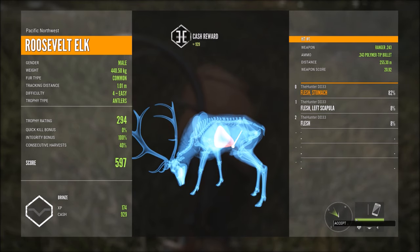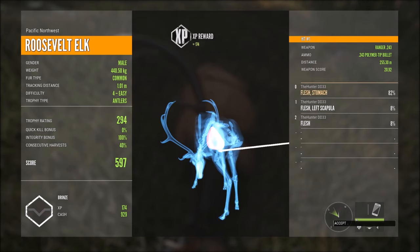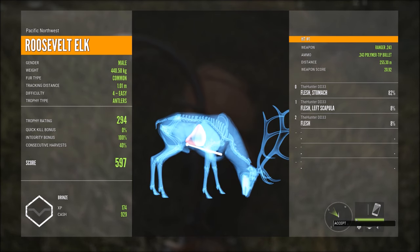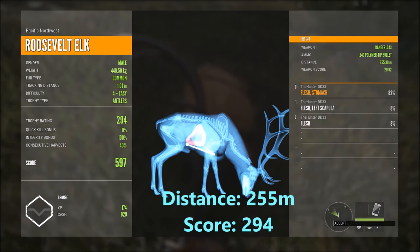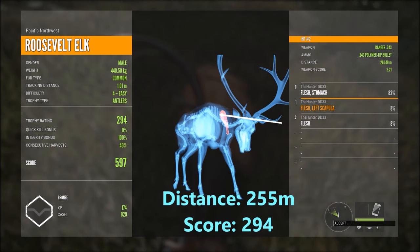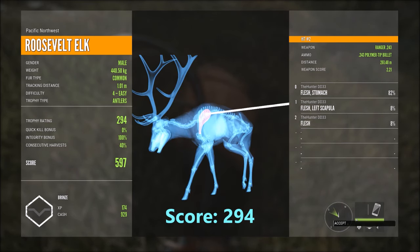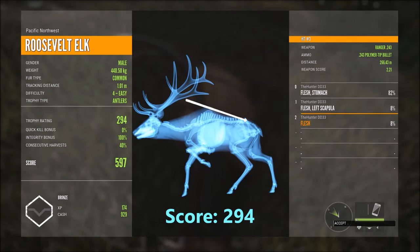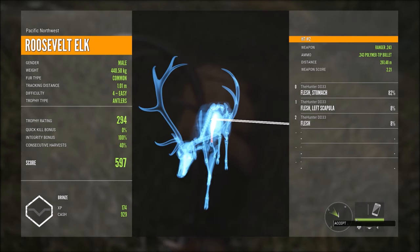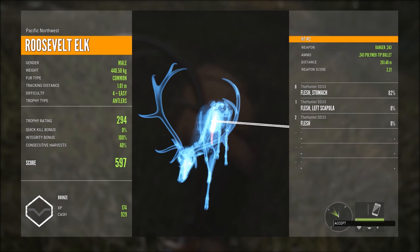So the first shot we took was in fact stomach — I had a feeling it was stomach because I was holding a little bit lower than I should have. We caught the bottom of the stomach at 255 meters. The second shot at 261 meters we hit it in the shoulder blade — that shot must have just missed the vitals, a little bit high. The third shot we hit it at 266 meters on the trot. This is actually my biggest bull — scores 294, total score 597, and 929 cash.